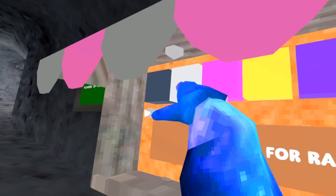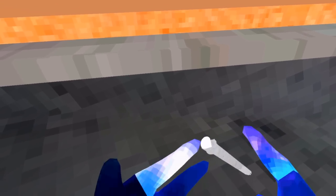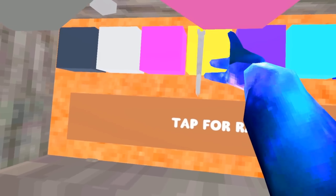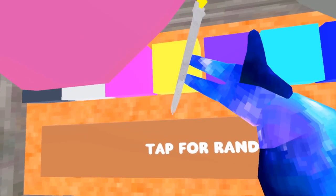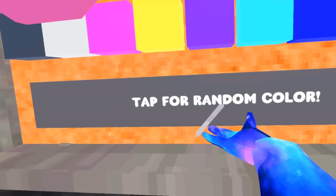So you can get different colors here, and you can see your color right here. It looks like it's wherever the pen itself hits, not your finger. And you can just draw and tap for a random color.